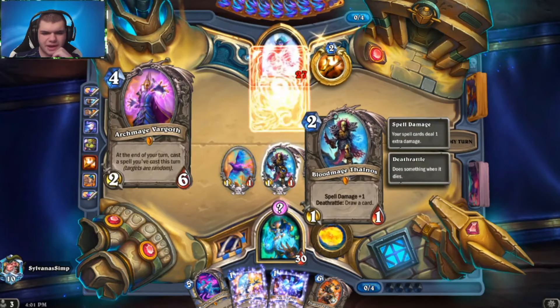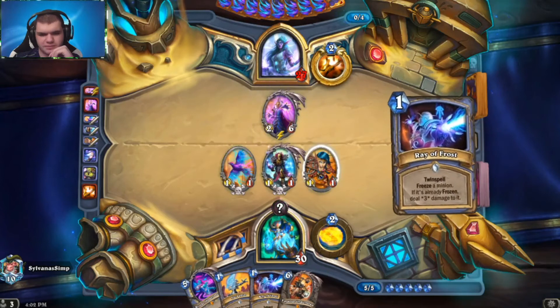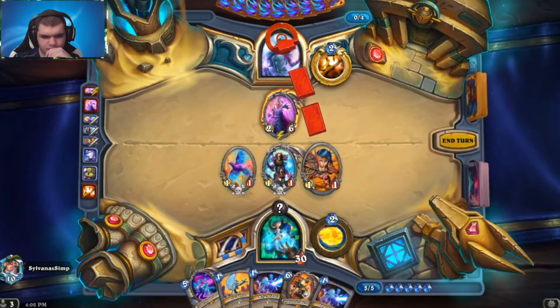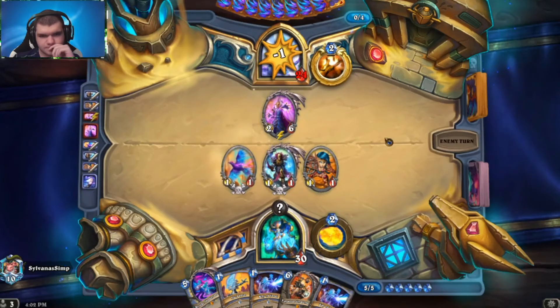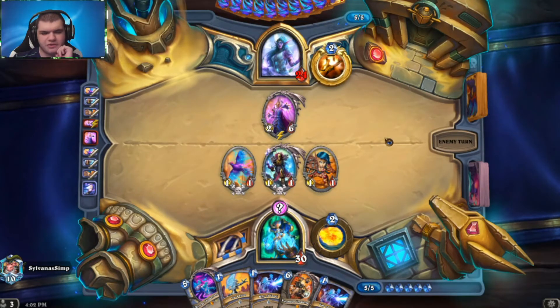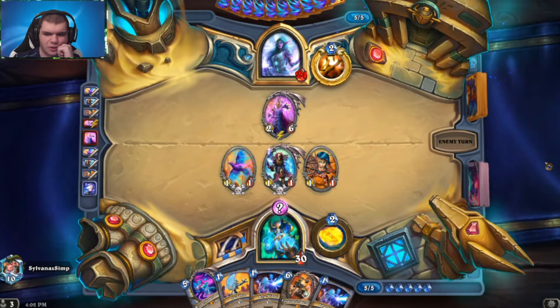So it's like a Res Priest, Big Priest sort of deal. If he tries to coin out Shadow Essence here, then I just don't get to counter the Shadow Essence. But he also doesn't get to play Shadow Essence this turn, so give a little, get a little, I guess. Any of our draw cards right now would be great, or Polk Held — that's what we're looking for. Come on, top 10 cards in my deck, please.